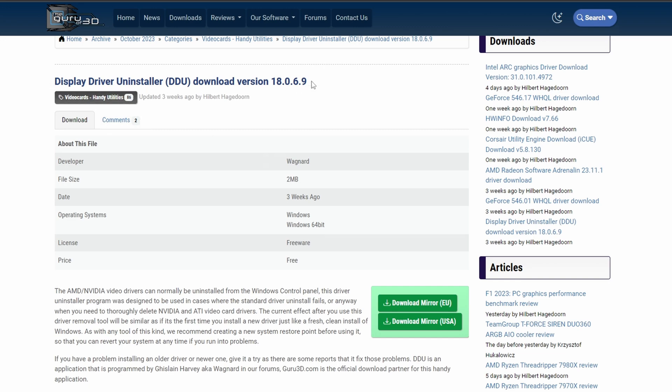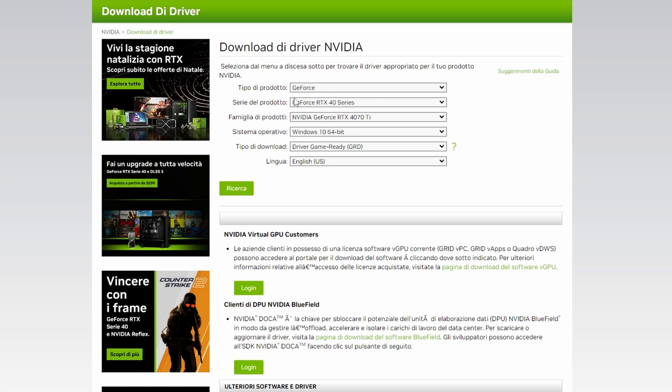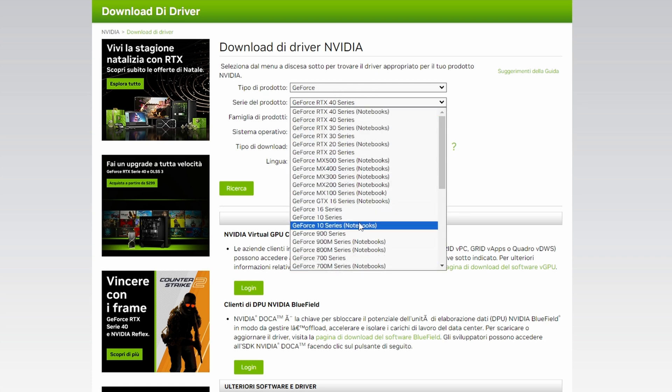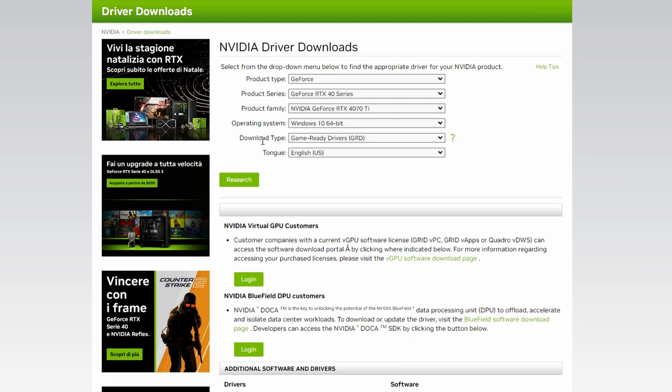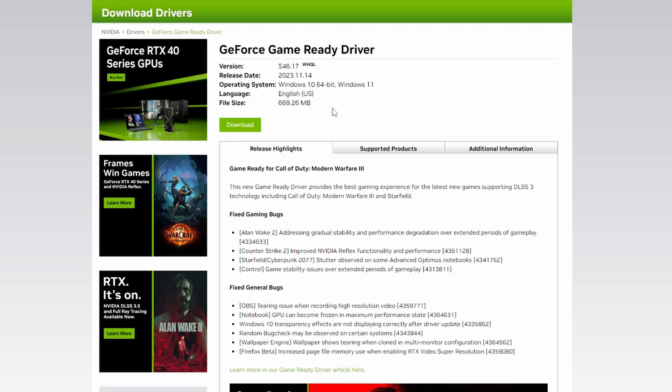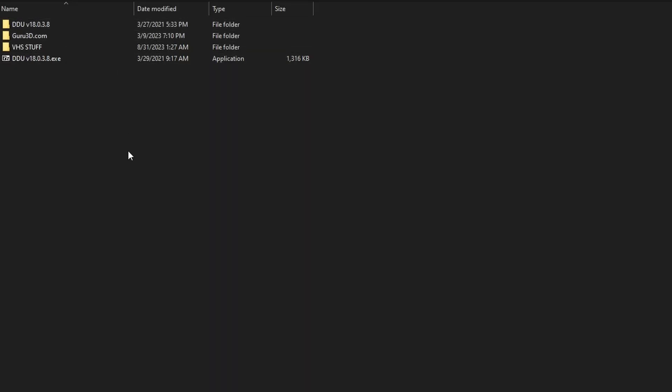Go to the DDU website — I'll put the link in the description. Display Driver Uninstaller, click download, and download it. On the NVIDIA website, I'll also post the link in the description. Choose your product: GeForce, then choose your series — 30, 40, 10, or whatever. In this case I have a 40 series. Make sure you don't select Notebook unless you have a laptop. Then choose your graphics card, your system — Windows 10 — and for download type make sure it's Game Ready Drivers. Click search, then download.